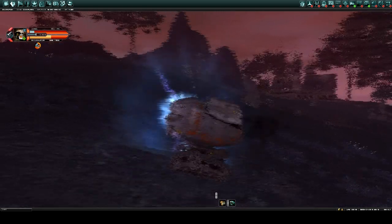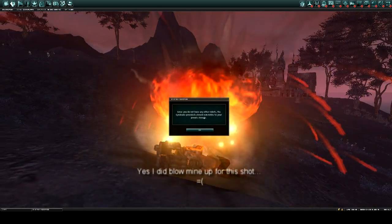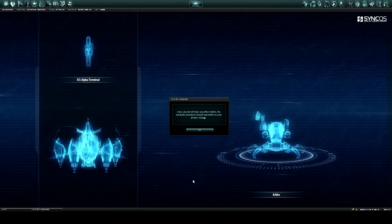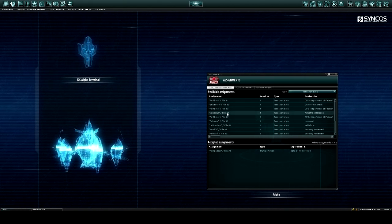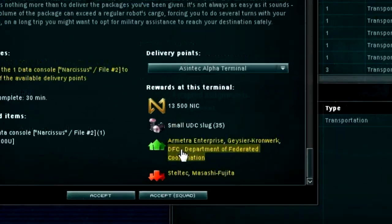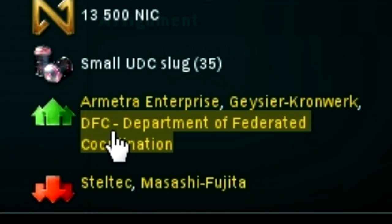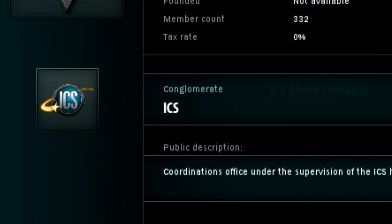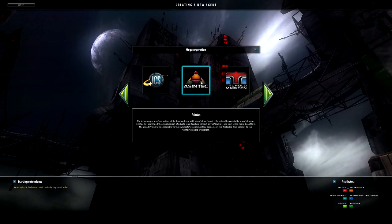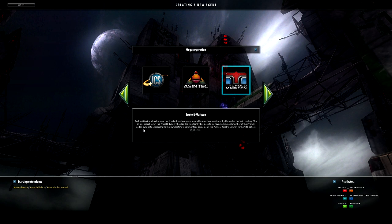You'll lose some from time to time, but at least you have your insurance to back yourself up. The number one thing is to remember to do a transportation mission that supports the corporation you want to join. I personally did DFC — they do the highest transportation mission payouts once you get up to level 3 and 4. They fall under the ICS megacorporation. You have three megacorporations: Eisentech, ICS, and Truhold Martin. All of them have three smaller corporations that work for them, so you can end up doing transportation missions that go over at least one of those three that you want to support.